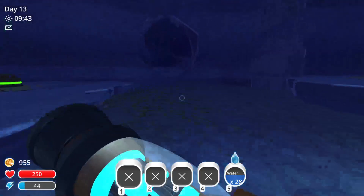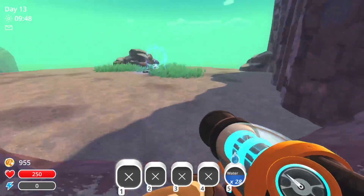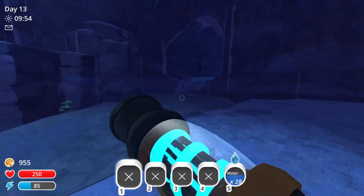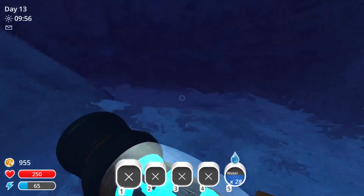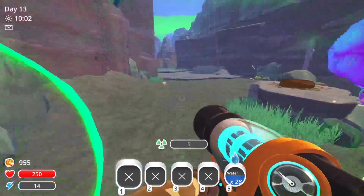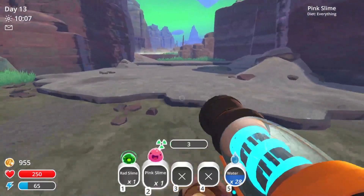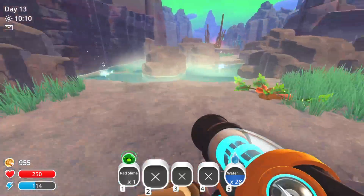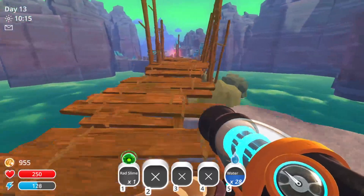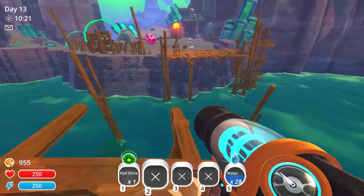If we get another key, we're able to open the door from this side inside of the caverns area. We need rad slimes and crystal slimes. I realize I'm very low on water. There's a rad — let's see if there's any rads across the way here and rocket jump across.